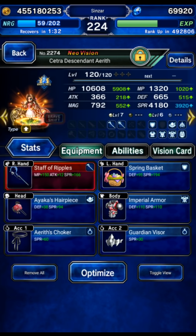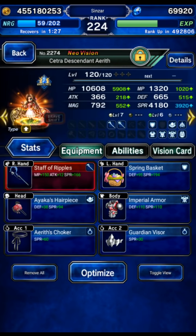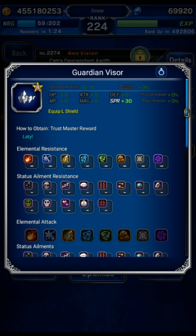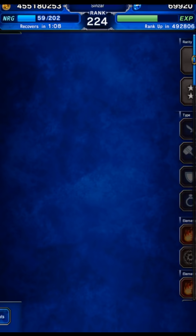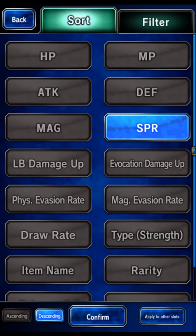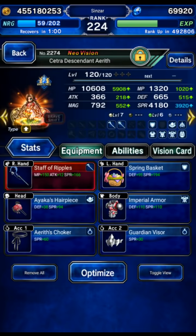Give her as much spirit and MP as you can so she can carry the fight. We're using Staff of Ripples for a lot of MP as well as spirit, and then Spring Basket because of the Guardian Visor — this gives spirit and Equip Light Shield. Keep in mind if you're using imperils you don't want to use a shield. Mine is only EX0, I don't have the EX2 Rod Imperil yet, but once I do I'll be using the best spirit rod which is the 7th Nirvana — but that's an EX2 that comes in two weeks.